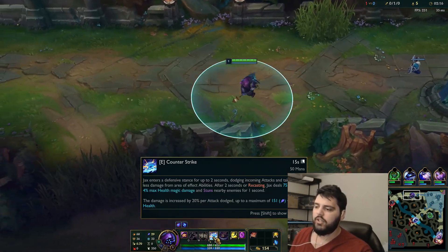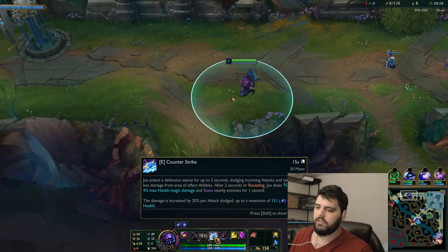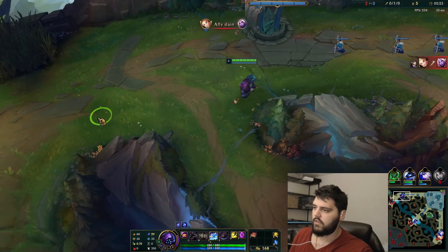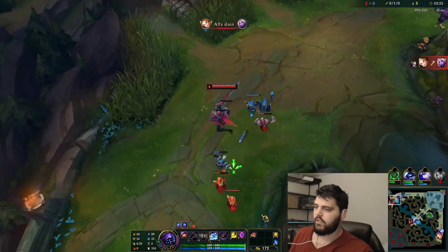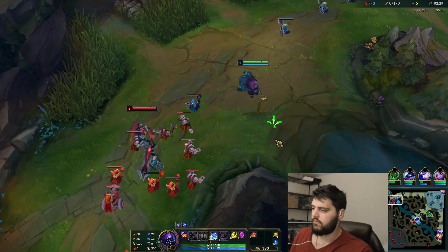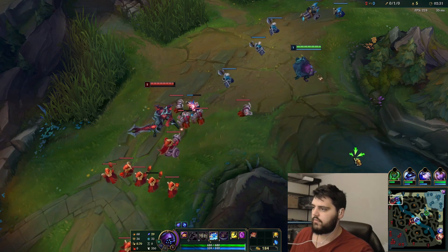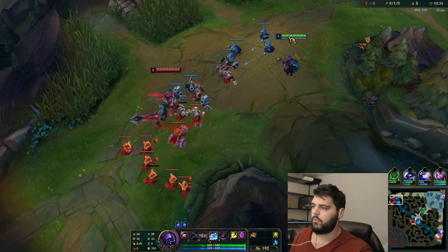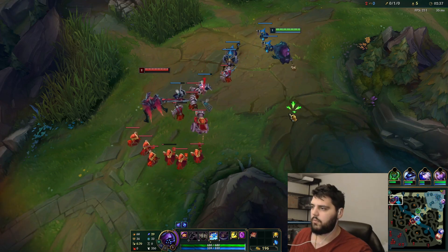I took AP first because I really wanted to just get more damage on my E, to do more to the minions. That's kind of my gimmick with it. He missed some XP — not enough where it would have been worth the death yet, but we will get there.